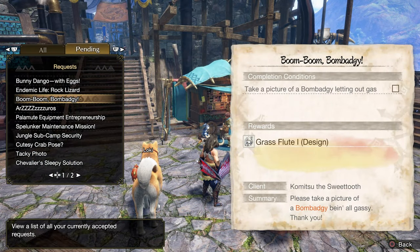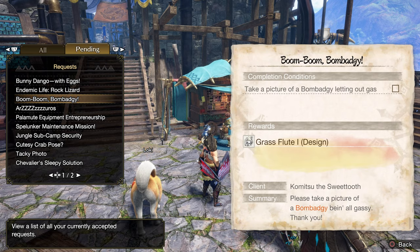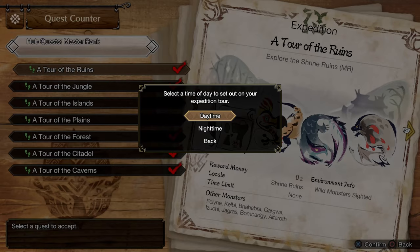To make the base version, you will first need to take a picture of Benbaji letting out gas, a quest given by Komitsu in Kamura. Now we need to go on an expedition to Shrine Ruins.